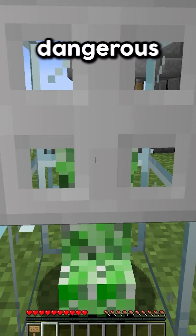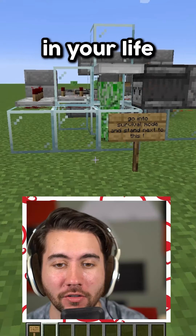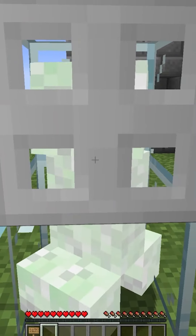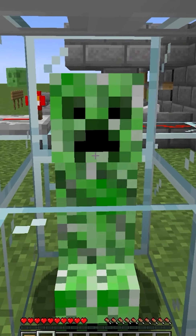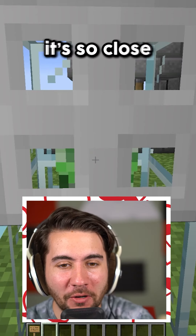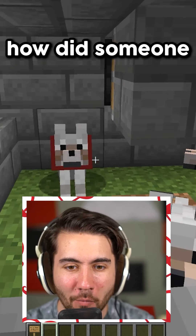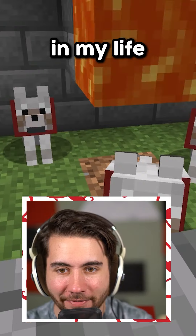Today I've got three of the most dangerous Minecraft builds you've ever seen, starting with this one. Go into survival mode and stand next to this sign — watch what happens. Nope, nope — oh, it's so close every single time. Look at this one — we've got the dog lava squisher. How did someone time this? I've never seen this in my life. These poor dogs.